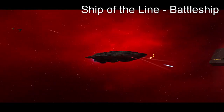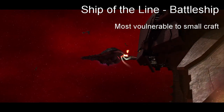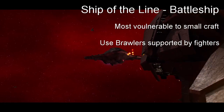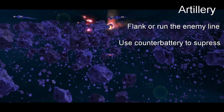Ship of the line / battleship: counters lighter ships. Since they are well-rounded they don't have big weaknesses, but are more vulnerable to small craft. The best way to deal with them would be fighters supported by tanky capital ships like brawlers. Artillery: counters larger, slower craft. Bypass the enemy line with fast ships if possible, and use counter-battery fire to take them out.